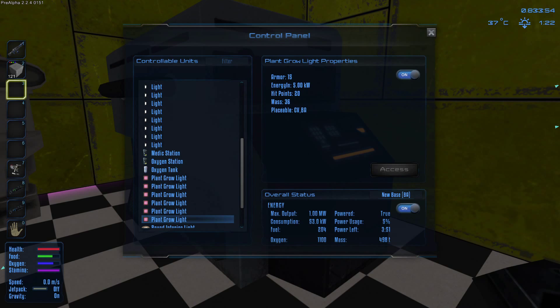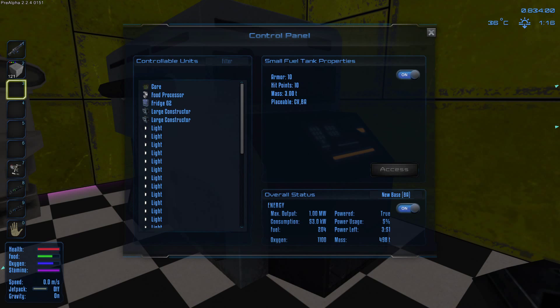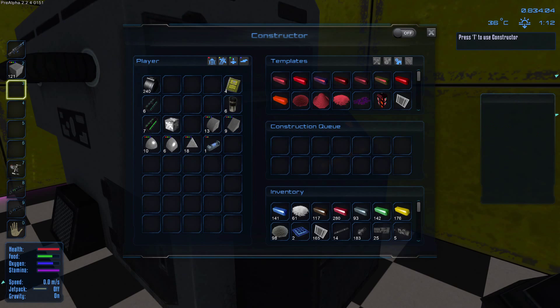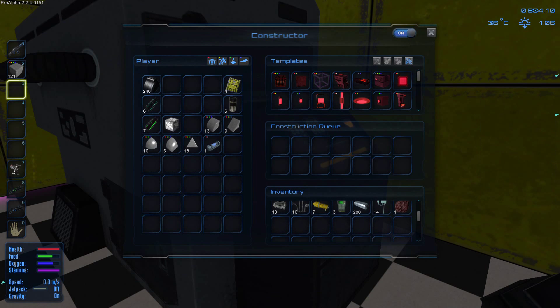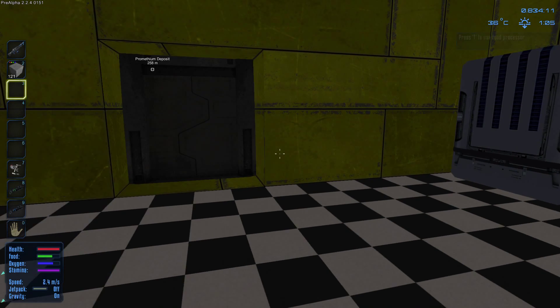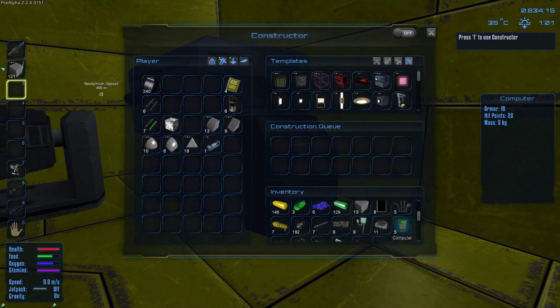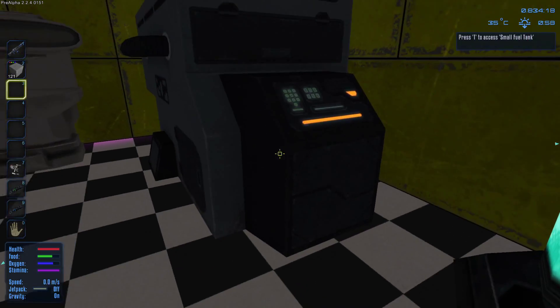I need to turn off the glowing lights — the growing light plants. I have two large constructors; I'll turn them all off. I need to build a core: I need five computers. Let's check the constructor — yep, I do have five computers, okay, that's good.